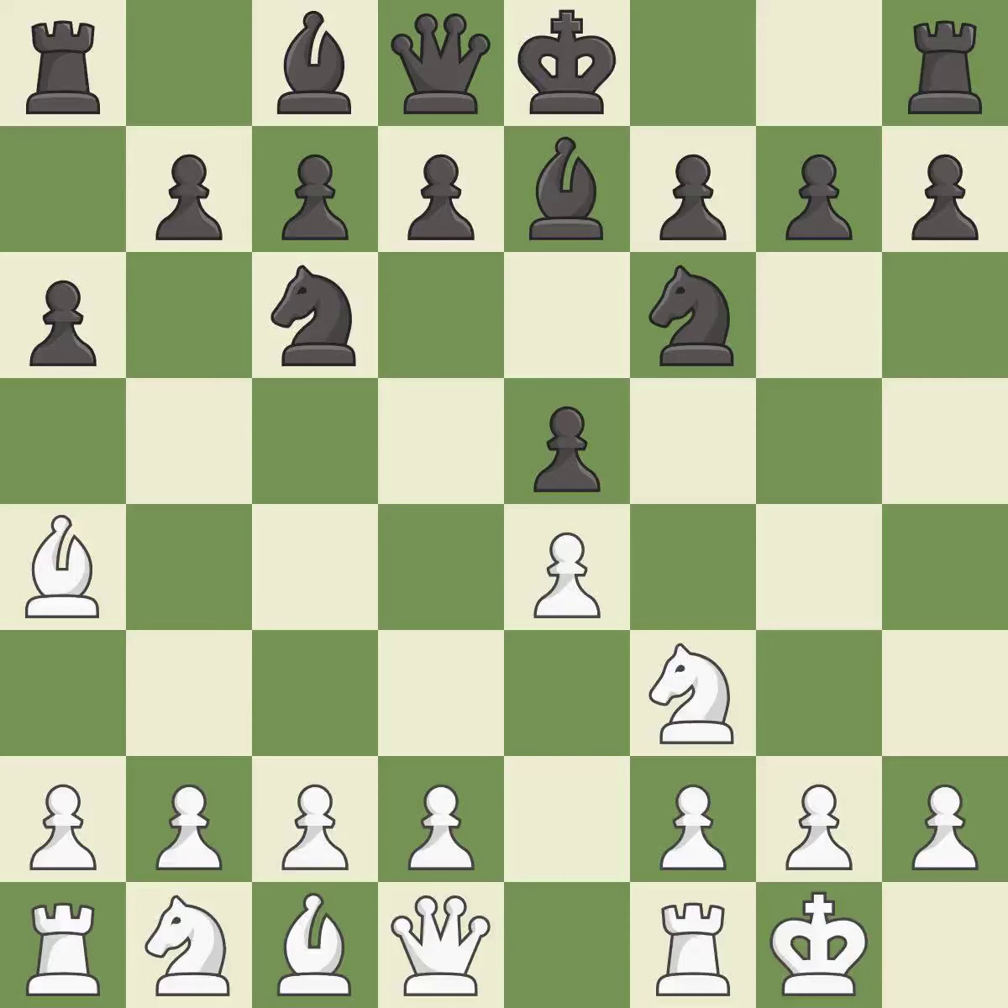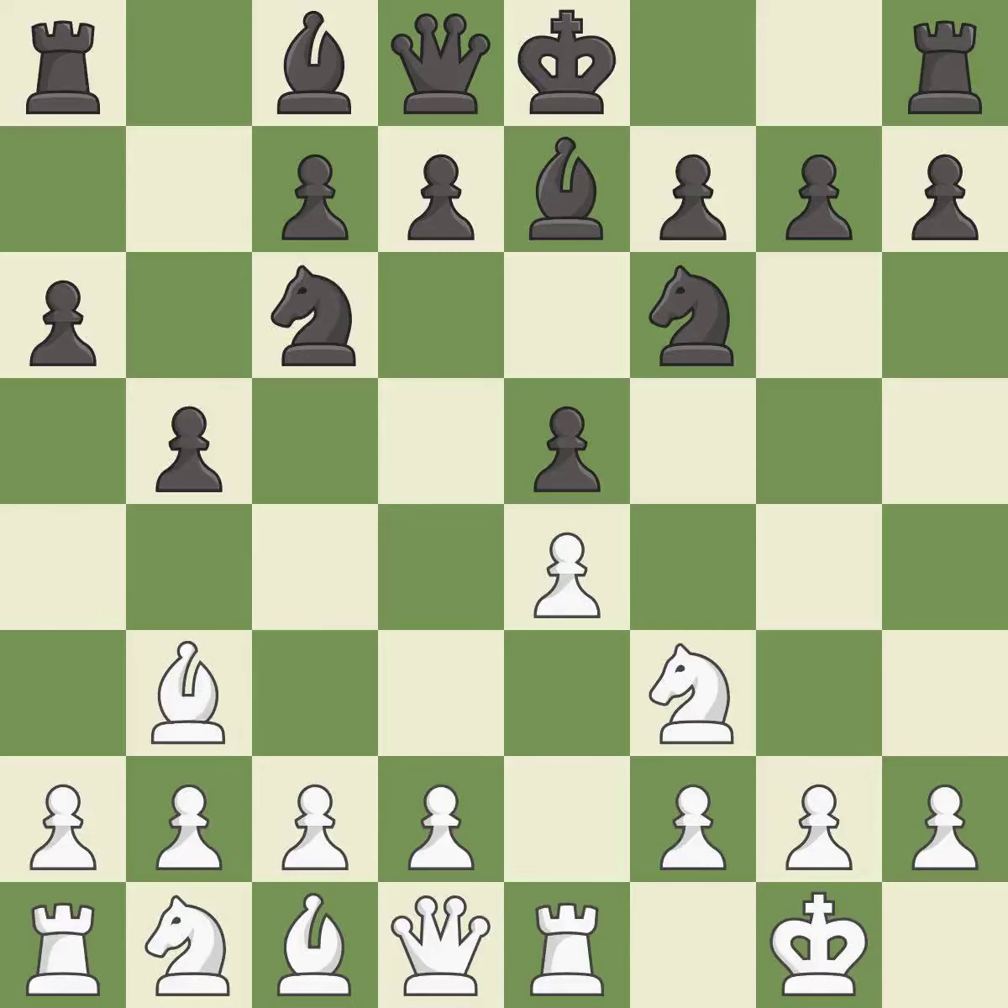Be7 develops the dark-squared bishop and prepares to castle. Re1 centralizes the rook and protects the e4 pawn. b5 gains space on the queen side and forces the bishop to the b3-square. Bb3 is forced, but the bishop is well-placed because it attacks the f7-square.